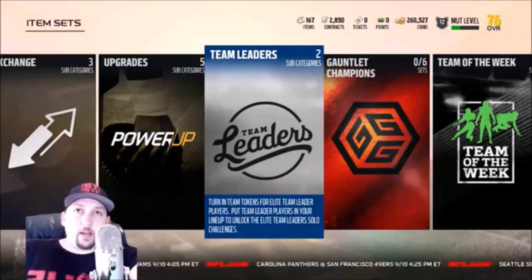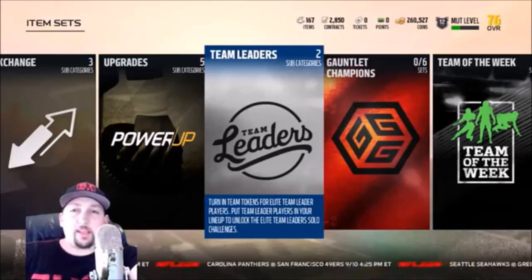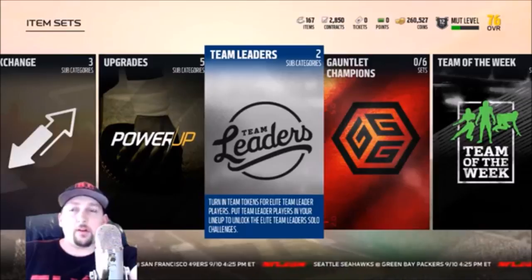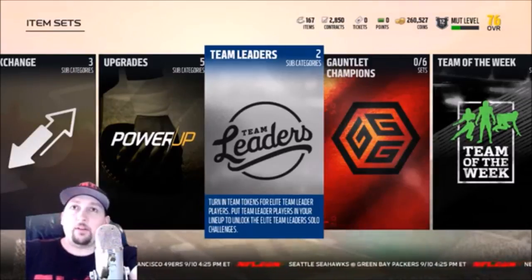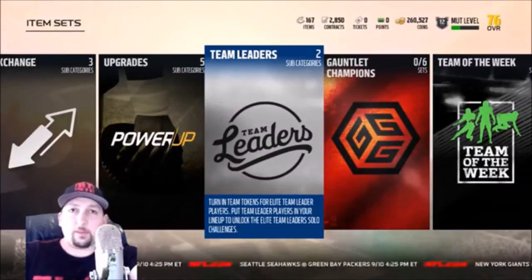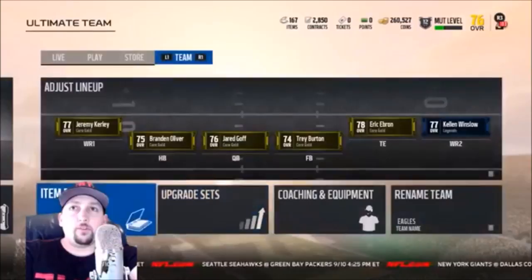Bringing you another Madden 18 update — we got a couple of new sets out right now. We got Team Leaders, which I think last year was known as Team Heroes or Man of the Month. This is an easy way to get some really good players and cards without having to go to the auction and spend a bunch of coins. I've been saving up coins and buying golds in advance because that's typically how you get them.